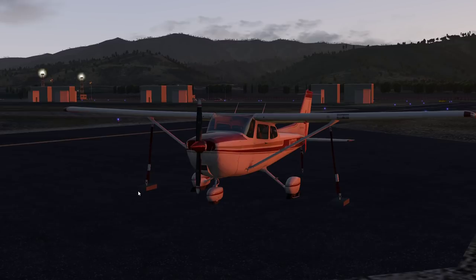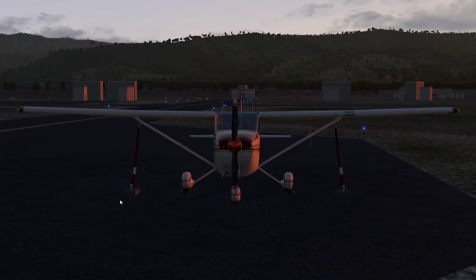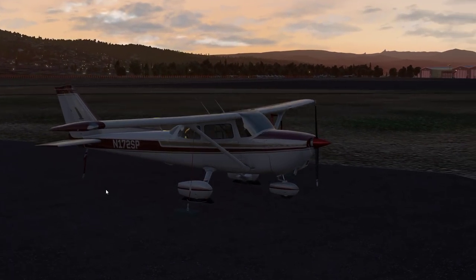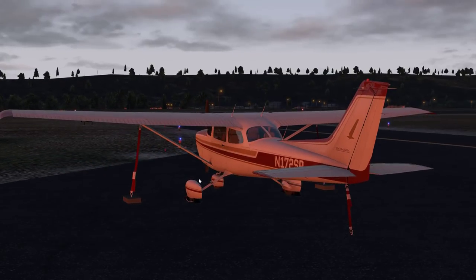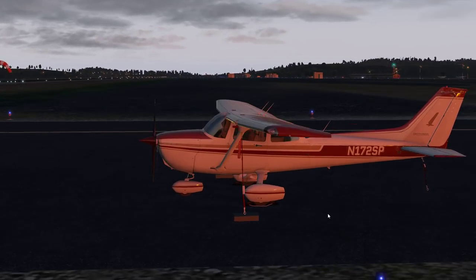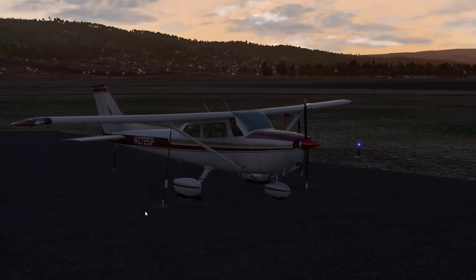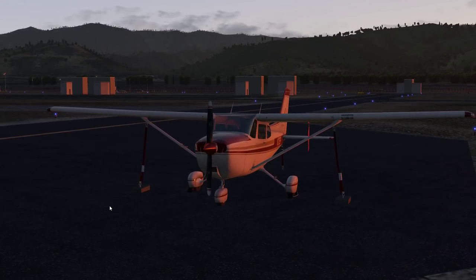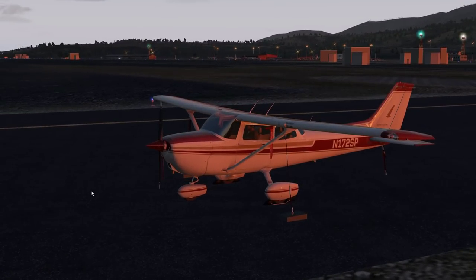Hey guys, Clumsy here, welcome back to X-Plane 11. We're going to take a trip today in San Francisco. It's a beautiful morning - in reality the weather here based on real-world data is not so good, so I had to modify it a bit so we can see something and do some sightseeing. I downloaded a mod - check it out in the description - which adds the Golden Gate and a lot of orthophoto sceneries.